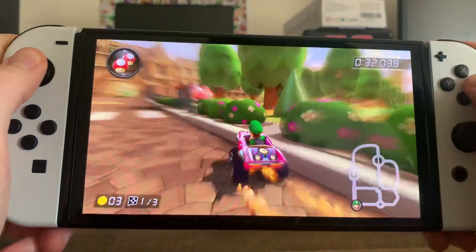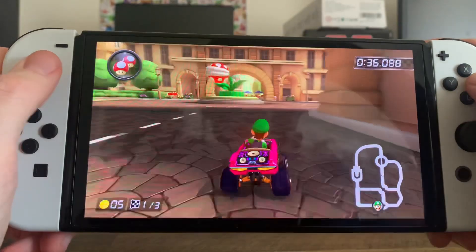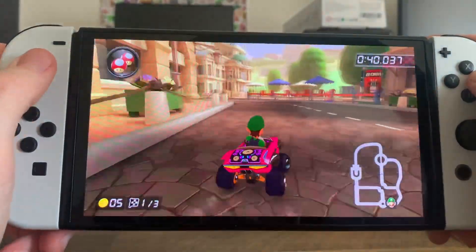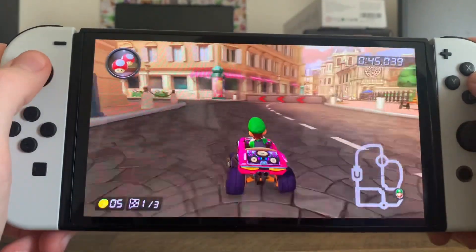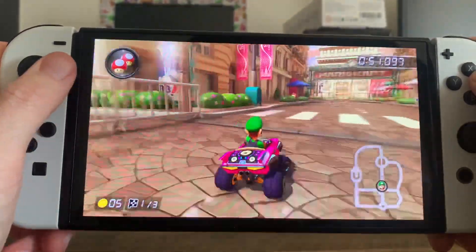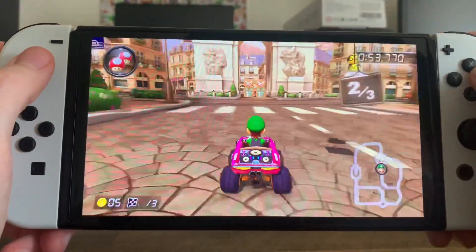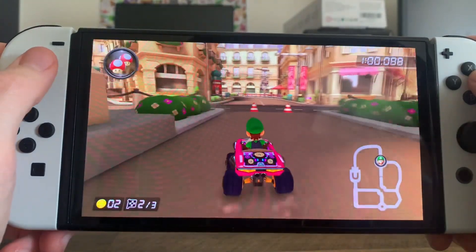There's a speed boost, a big giant piranha plant, and some red tape. Looks like we're making our way back towards the finish line — going around in a few circles. That's the lap. Pretty cool course. I'm curious if you can go through the middle here. Looks like you can break through those, or maybe you need a special weapon.